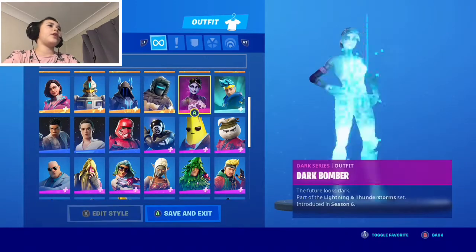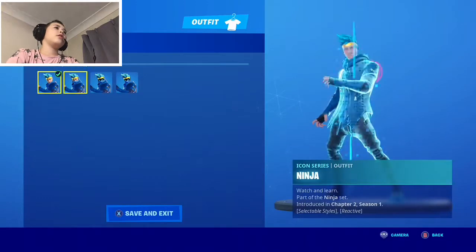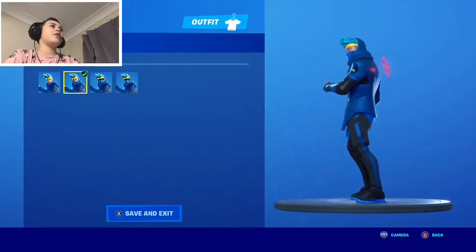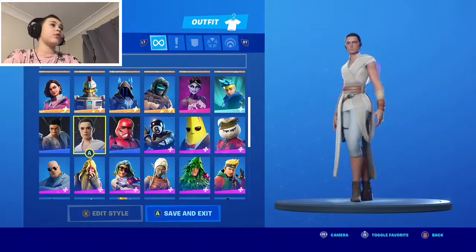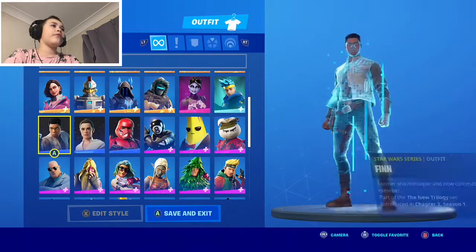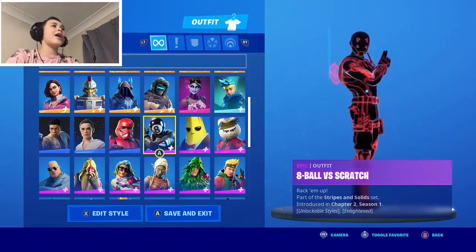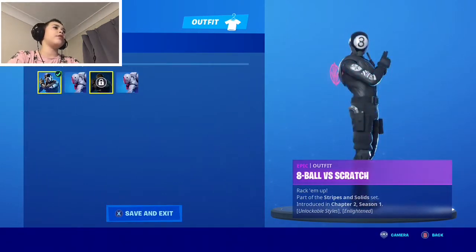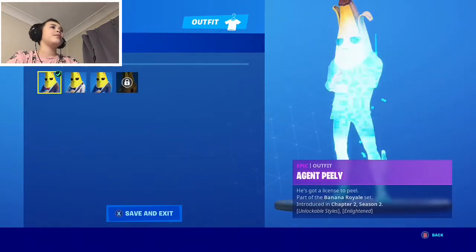This is Dark Bomber. This is the Ninja skin, which has a lot of different styles — hoodie, no hoodie, mask on, and default style. There are also some Star Wars skins: Finn, Ray, a Sith Trooper, and then Eight Ball versus Scratch.